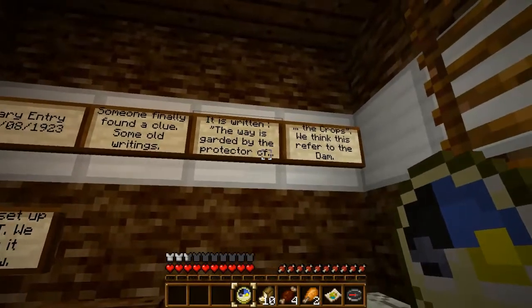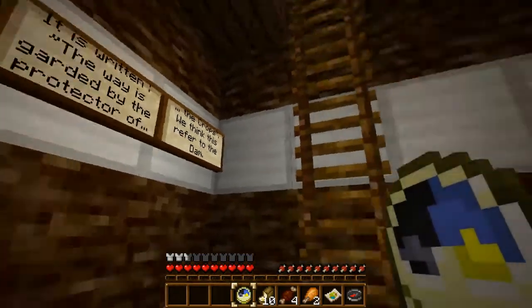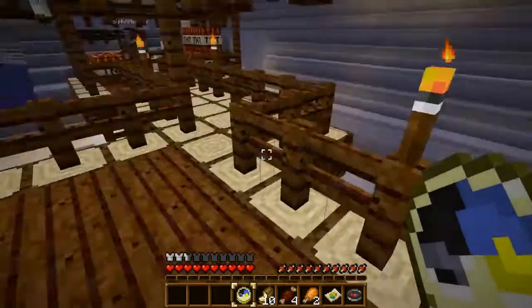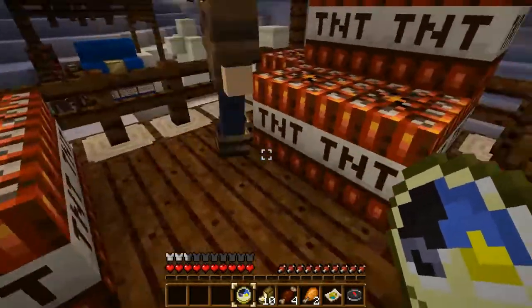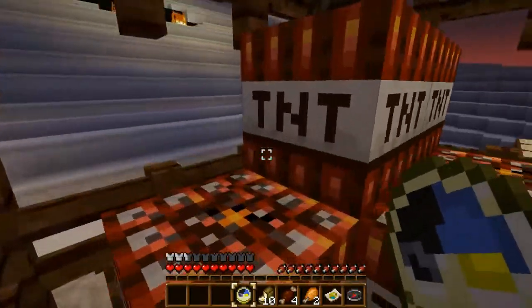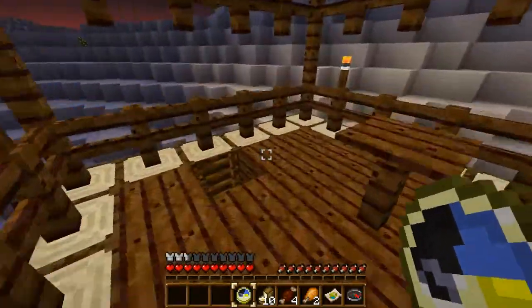Some old writings. It is written: 'The way is guarded by the protector of the crops.' We think this refers to the dam. Here's the TNT, but we don't have anything to light it with. Unfortunately, this will blow up the map as soon as we begin.